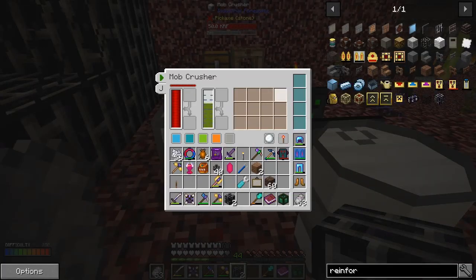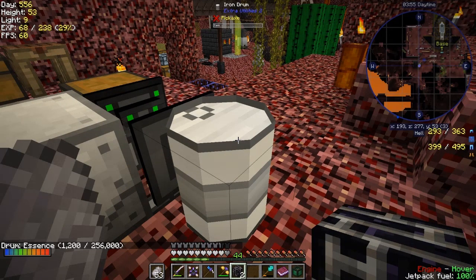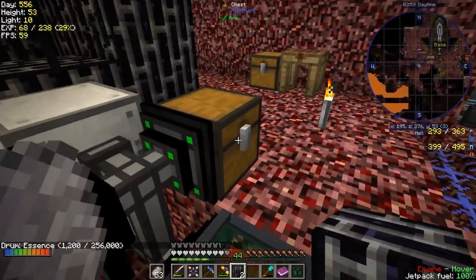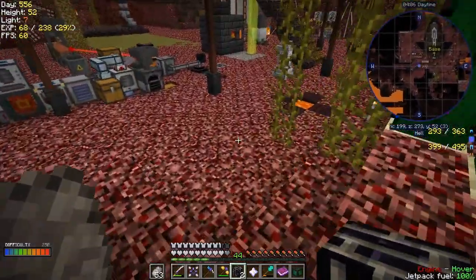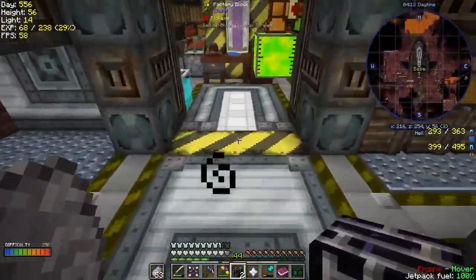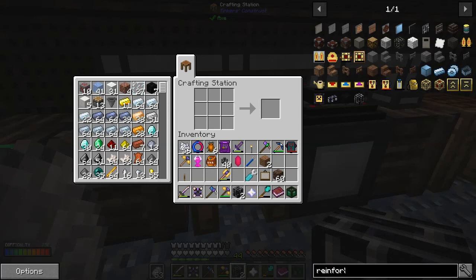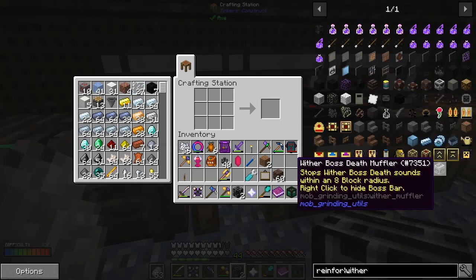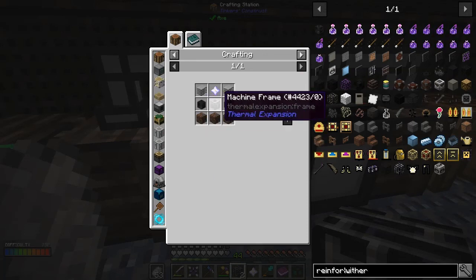And we should have in here some items - in fact premium essence is pretty good. And you get fluid now - watch the fluid, it'll get pulled out of here slowly because it's coming into this tank here. 1.2 buckets at the moment. And in here we'll have all the items. So we've got a nether star - we're going to go use this nether star straight away and make the next part of this process, and that's the wither applicator.